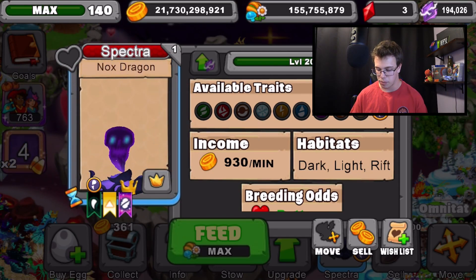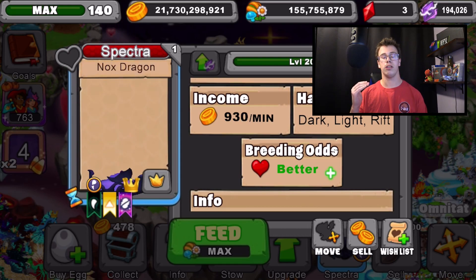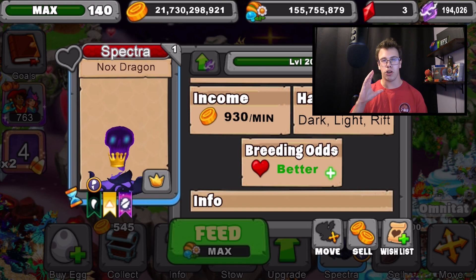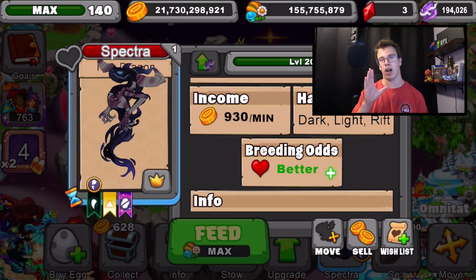Here's the max Nox dragon in Dragonville — at max level it produces a total of 930 gold. It also has better earning odds, and you can see it's got a sick animation too. I love how dragons like Ocular and Nox are more unique in design — not your typical dragon look — which I find really cool. I like what the devs are doing with that.